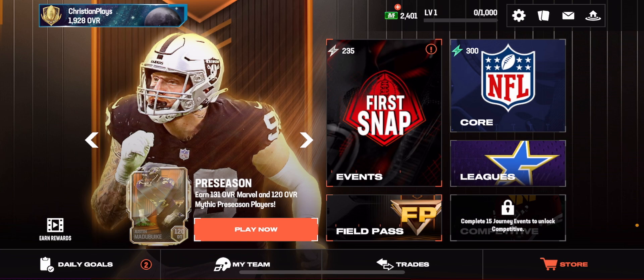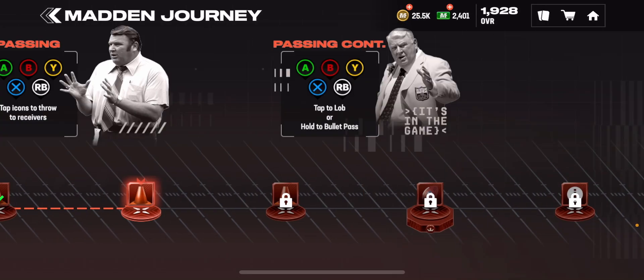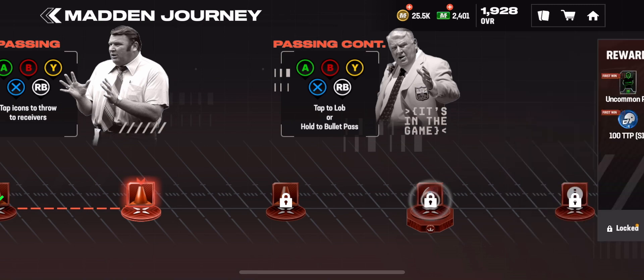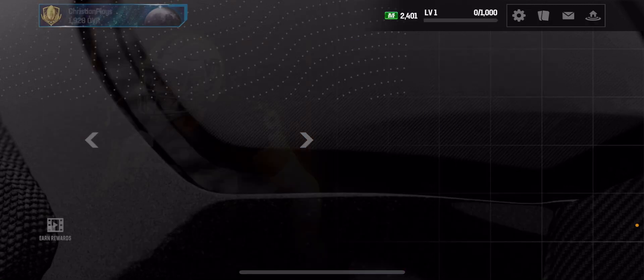So journeys in Madden Mobile is like the main thing you can play to get resources and stuff like that. Once you get finished with the Madden journey, you go to the actual division ones. These you don't need to do certain overall, but you play through these and get your resources. Then it's the division journeys, which covers every division — there are eight divisions — and as you progress through them, you need a higher overall for each one.